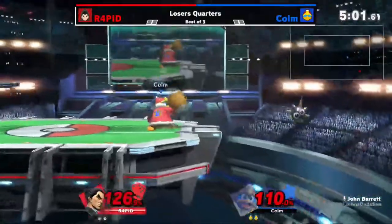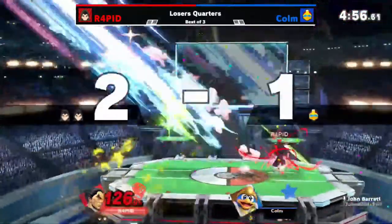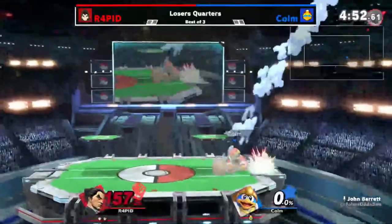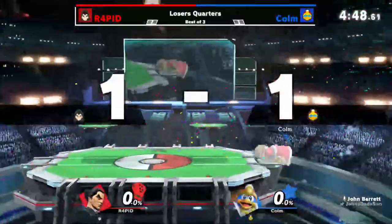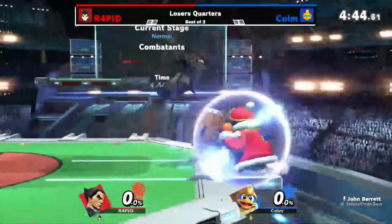That's going to be big. What's Column going to do? It gets hit by it again — that's the second time in this one game. Not the stock either. 157% — forward air should do it. There it is. And we're evened up, which means they're both at kill percent pretty much.